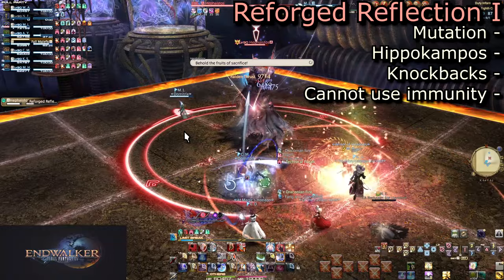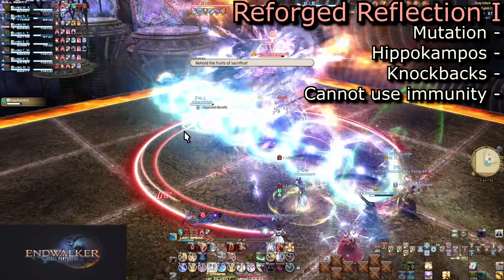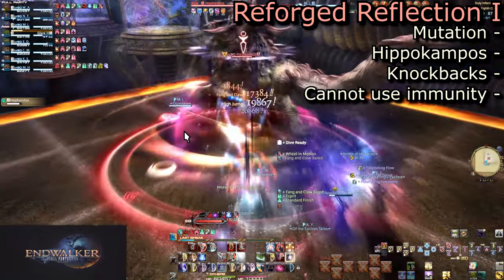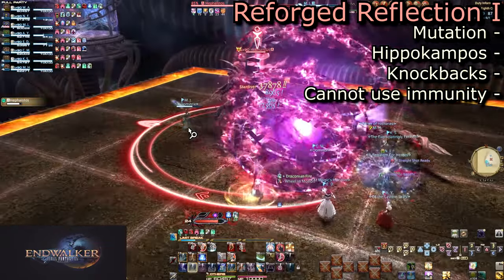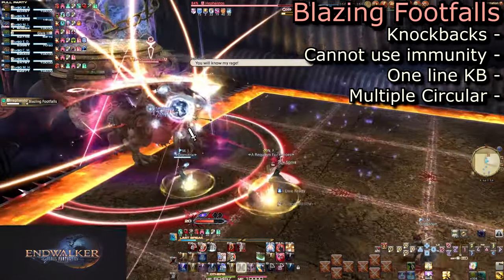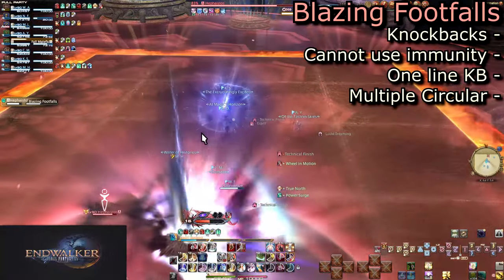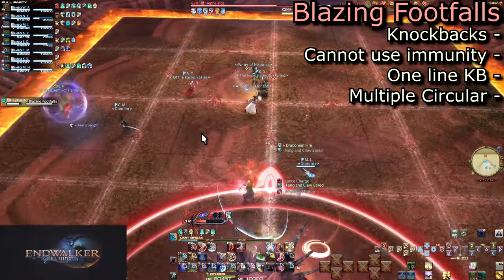Reforged Reflection is how he transitions into his other two phases. The first is a return of Hippocampo from the second circle — knockbacks that cannot be mitigated. You must do the mechanic in full. Hephaestos will jump to the edge of the arena and dash down the middle with Blazing Footfalls, knocking back everyone to the left or right depending on which side of the line you are on.